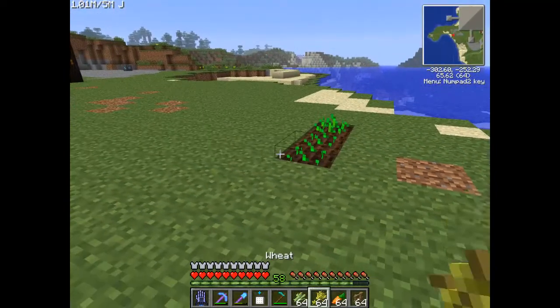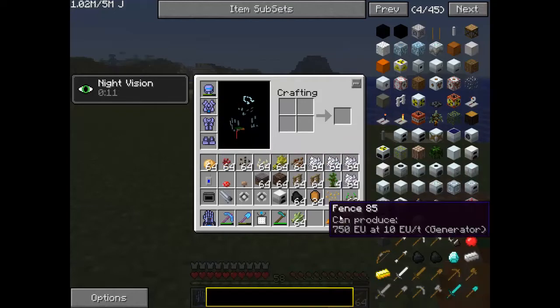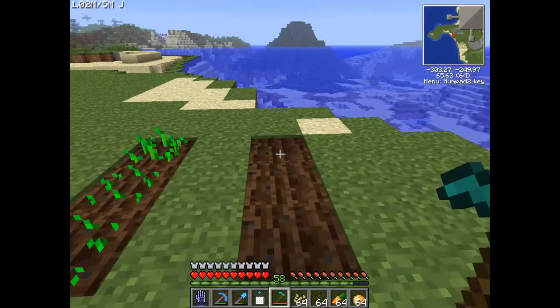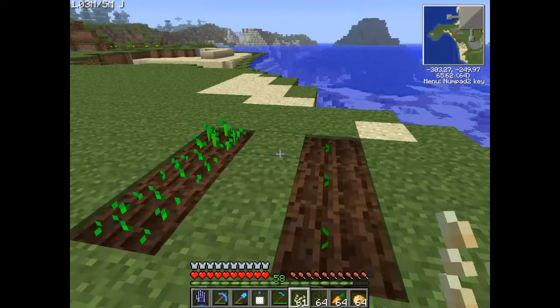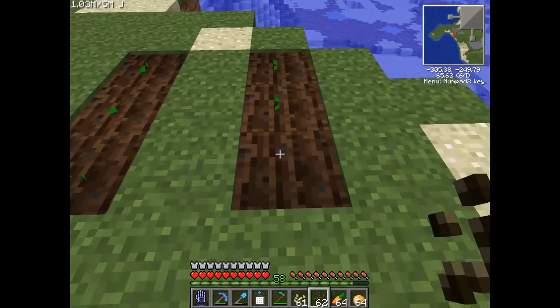For example if I was to take this out and put my sugar cane here, you cannot place it - it has to be placed adjacent to a water block. Same goes for carrots, potatoes, melon seeds, pumpkin seeds - they will all grow without water. Now they take a long time to grow, but I've got plenty of bone meal on me so I'm just going to cheat and show you exactly what they look like when they're fully grown.